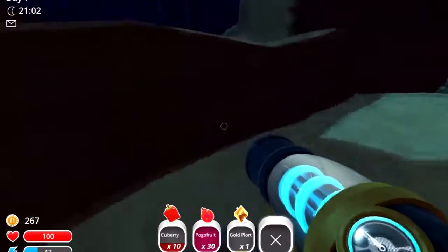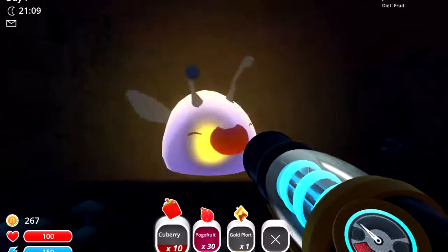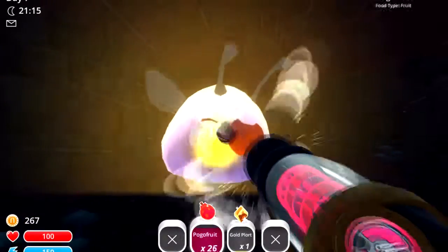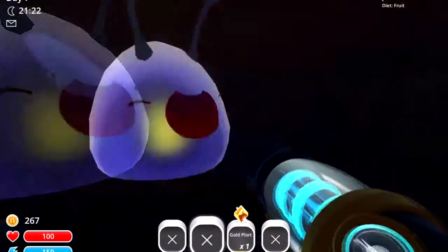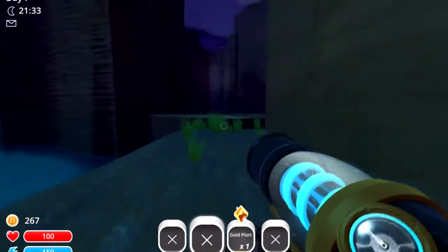So the phosphor slime is just over this ridge, and in we go. Hello there little phosphor slime — I have some Q-berries to give you. I know how much phosphor slimes like Q-berries. We have loads of pogo fruits but it is not enough to fill his belly. It is really dark in there.